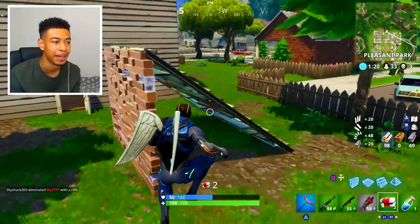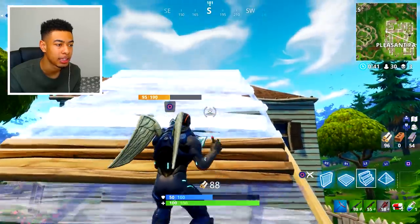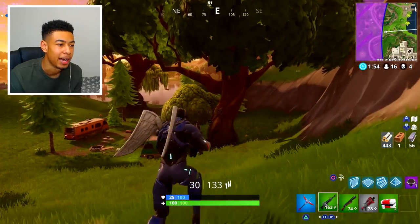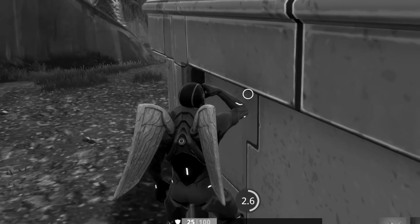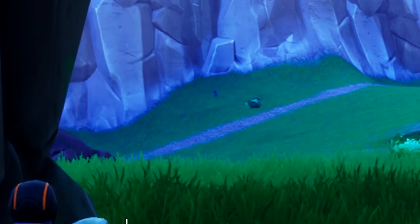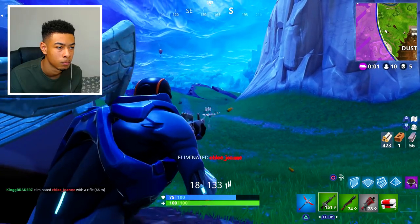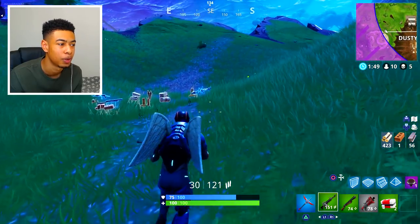Let's just drop the impulses — can't see myself using them anyway. We had two med kits as well, so let's make a push. Definitely people over here. The next circle is pretty far. Got a launch pad, so I gotta remember that. I took that guy out — feel sorry for him because he didn't have a potion either. Right next to Dusty Divot now — it's about to get deep.